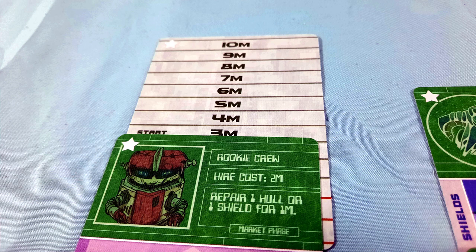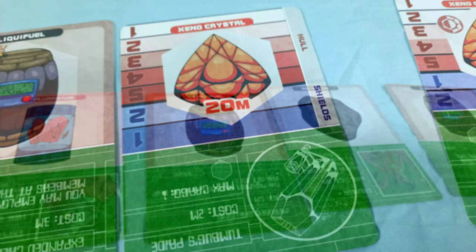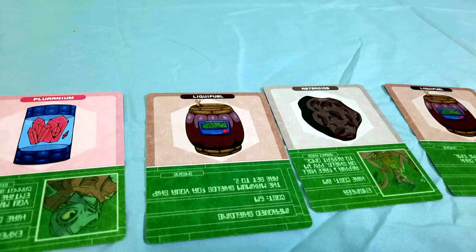The goal of the game is to have two xenocrystals in your cargo hold before your enemy. Xenocrystals always cost 20 mega credits, so you're going to have to earn some cash first. The main way to make money is by trading goods.